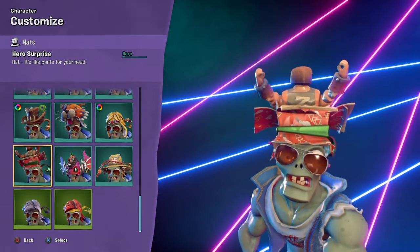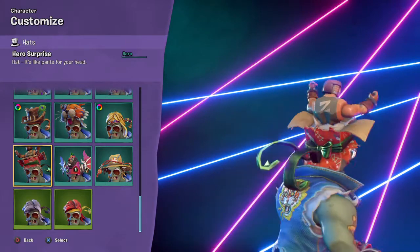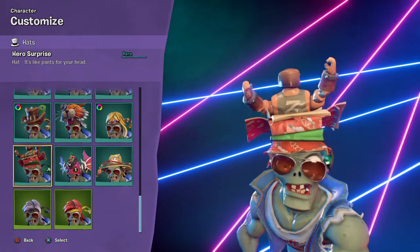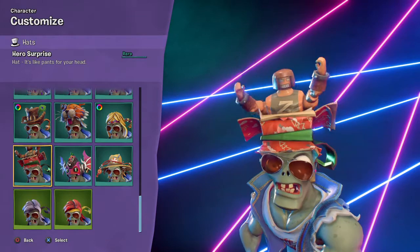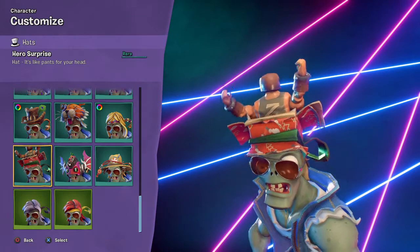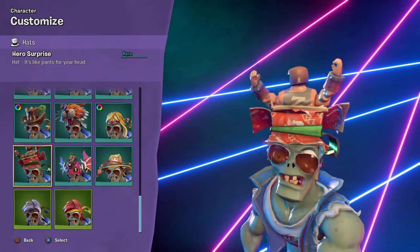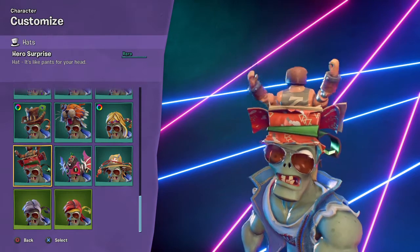Then we have the Hero Surprise, which is a Rux hat. I actually forgot this existed — it was the last thing I actually got. Yeah, it's funny because you see no one wear this. Why would you want to run around with this crazed, karate-choppin' Buzz Lightyear ripoff thing?